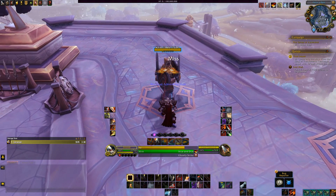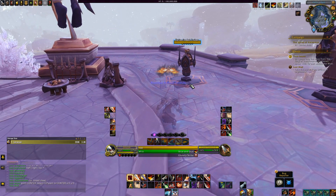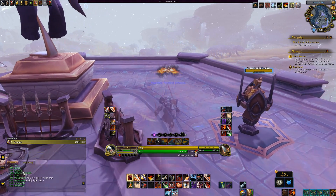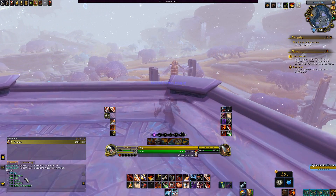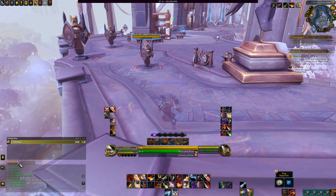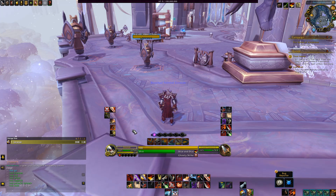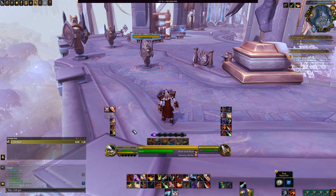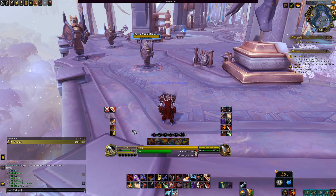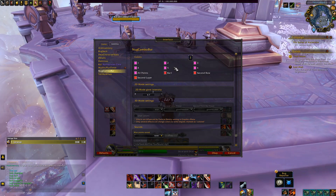Let's dig into the actual GUI of this addon so we can start tweaking things. If you type forward slash NCB, you'll get a ton of text prompts, as this is still one of those old school addons you can change settings from just text commands. However, to make your life a lot easier, there is a graphical user interface instead, which you'll access by typing forward slash NCB space GUI. From here, you can pull up all of the settings and customizations you can make to Nug Combo Bar.